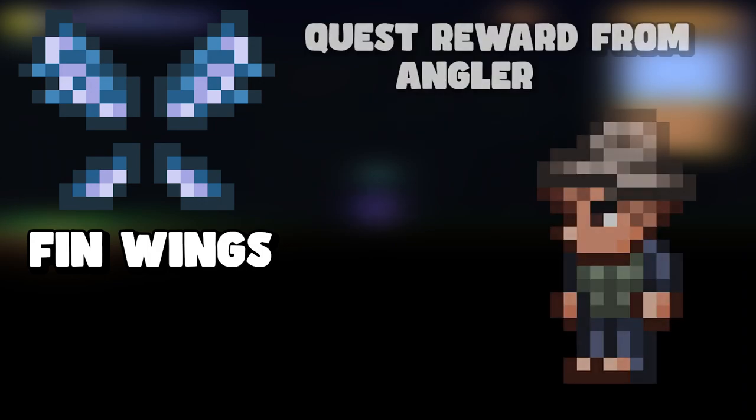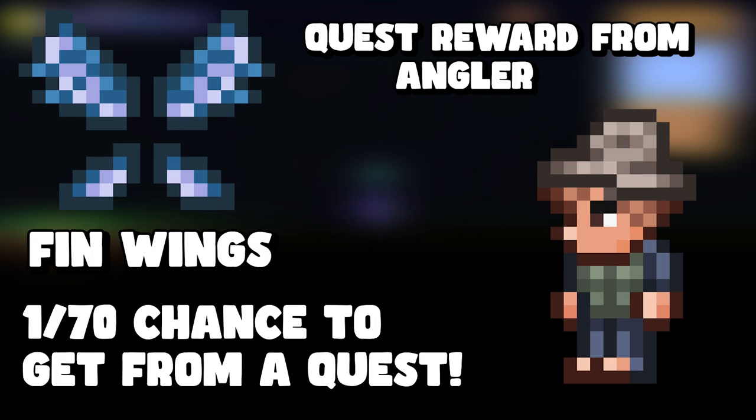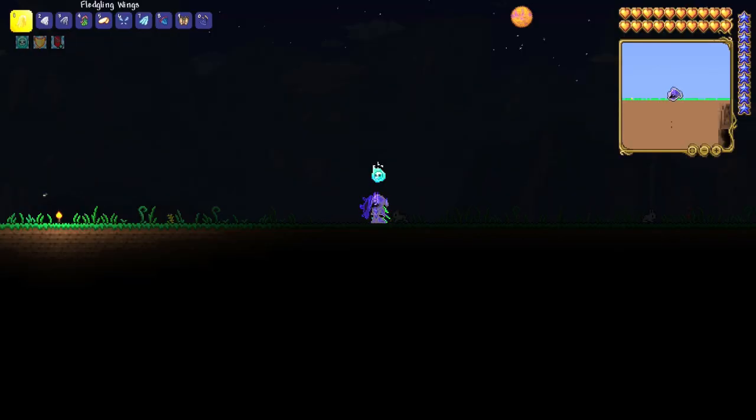The next one is fin wings, which are a quest reward from the Angler. The Angler is an NPC you'll find on the edge of the world in the beach biome. You have a one-in-seventy chance for every quest after the first ten quests. You'll need to fish a lot since that's how Angler quests work, so it will take quite a bit of time to get the fin wings.